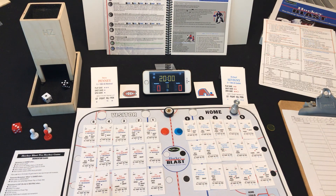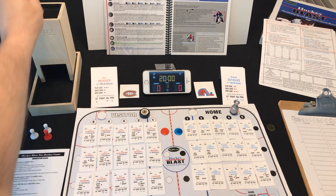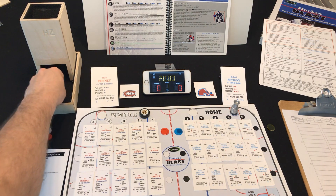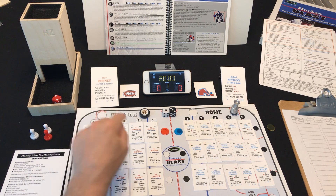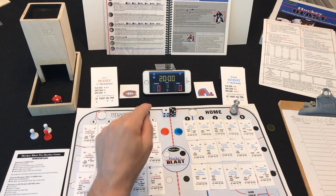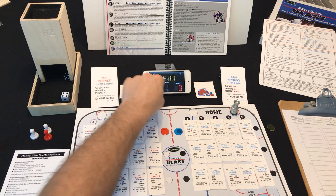Kicking things off with a faceoff — a six. Visitor wins the faceoff, so Montreal has the puck, and we'll begin our normal minutes roll. A four — it's an odd man rush. We need to roll another die to determine the odd man rush, and it's going to be offensive two. Offensive two is Mario Tremblay. If he has a triangle, he gets a scoring chance — and yeah, he does. So Montreal gets a scoring chance right off the bat, in the first minute of play.